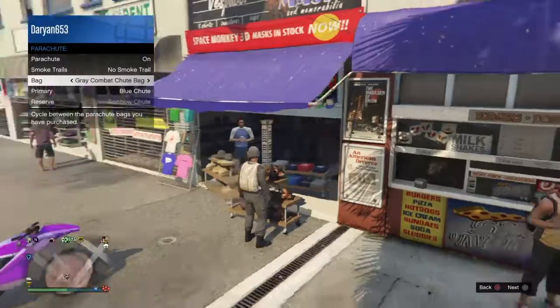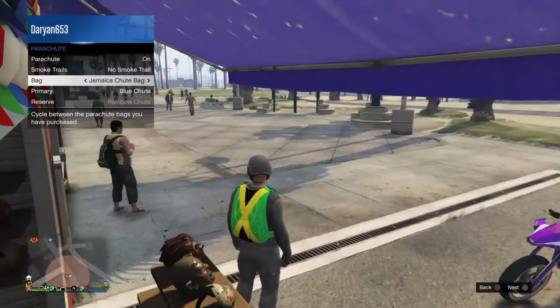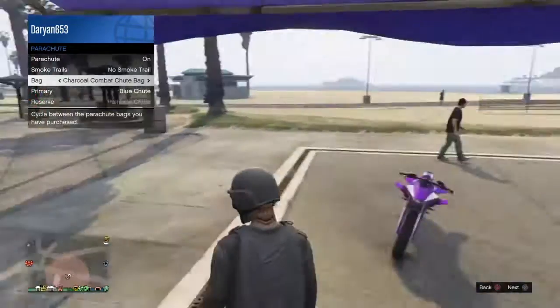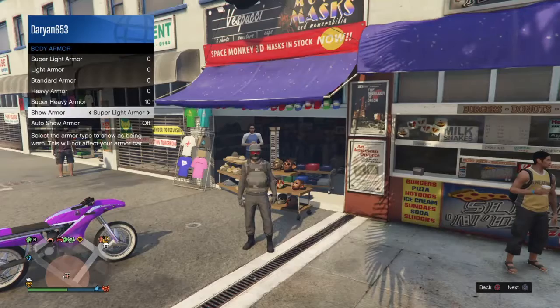What you have to do is go to parachute and buy this charcoal combat parachute. And then go to body armor.